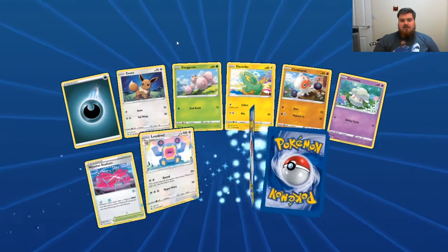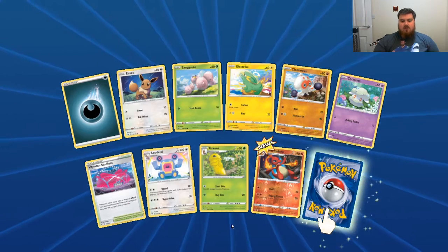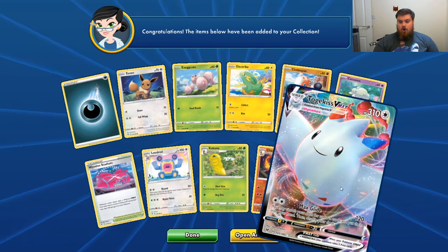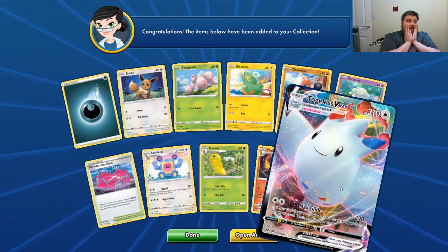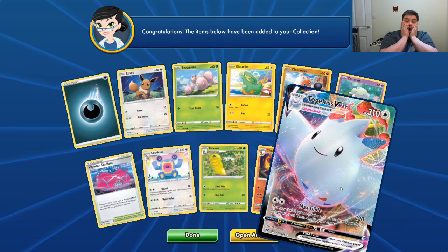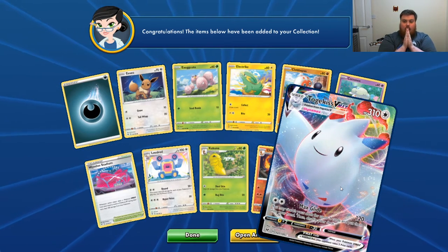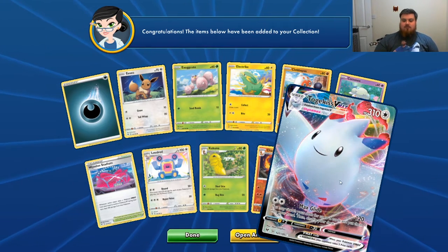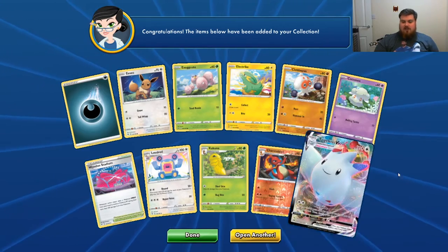Dark Energy, Eevee, Execute, Electrite, Clover Puss, Cottonee, Winden Stadium, Loudred, Kakuna, Reverse Charmeleon, and a Togekiss VMAX. I have a Togekiss V and now I have a VMAX — Togekiss VMAX! Yes, that's awesome. I've got to make a deck around that now. I think that's the first VMAX I've got where I've actually got the V.